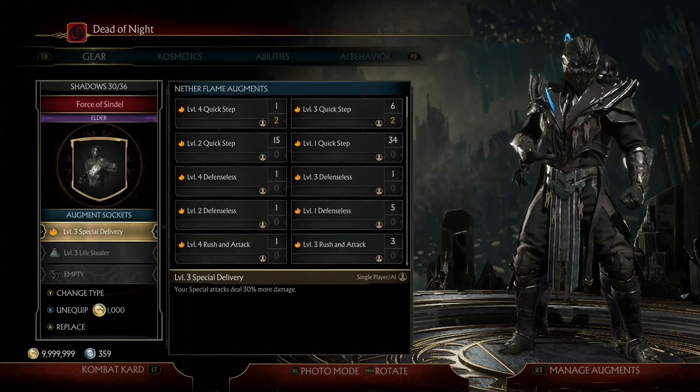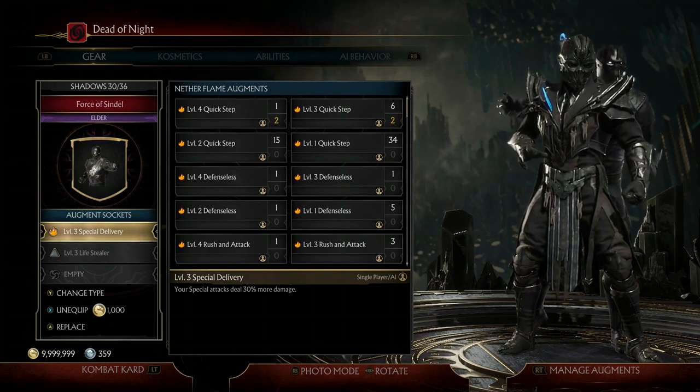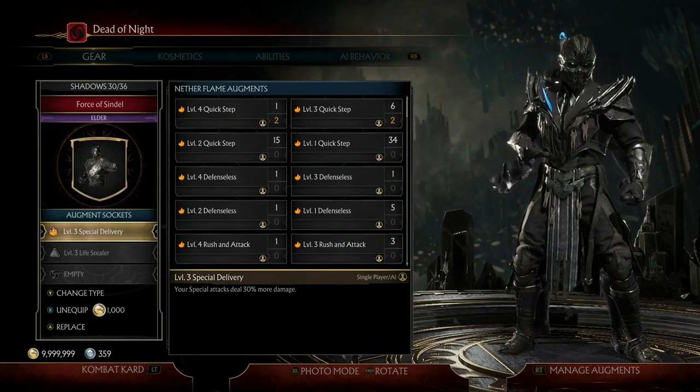Next I have level three Special Delivery, which makes your special attacks deal 30% more damage. This one is really helpful because the majority of attacks you'll be doing are Noob Saibot's special attacks, so having that 30% damage boost is very, very helpful.